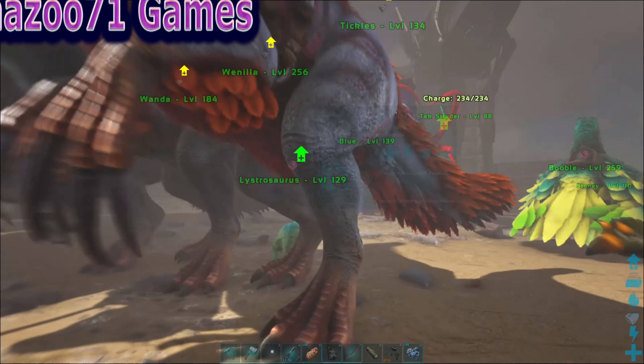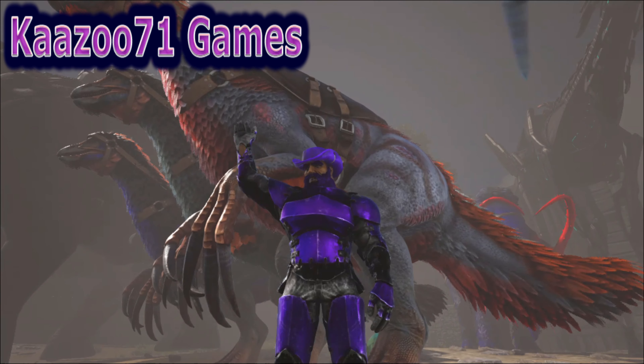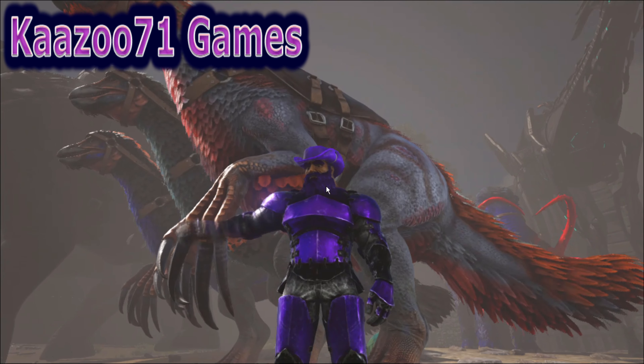What did I name the other ones? Wanda and Wanilla. Let's name this one — we're going to call this one Tickles. Let's get on there and park her right here. There we go guys, there's another Therizinosaur. That one was a little spastic but I don't understand why it could walk up a door. Thanks for watching and I'll see you next time.